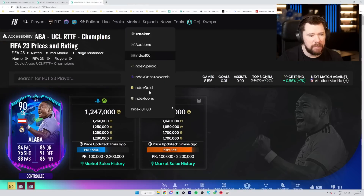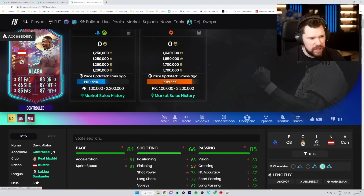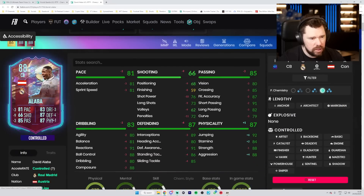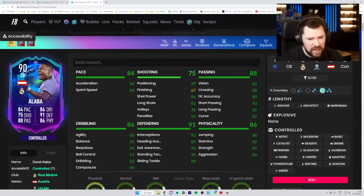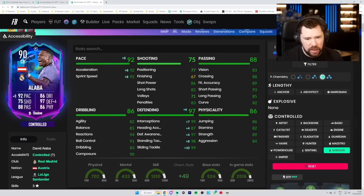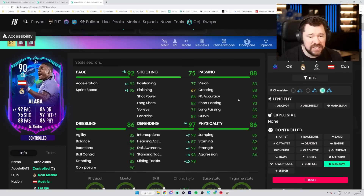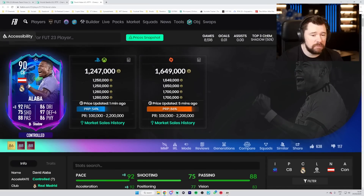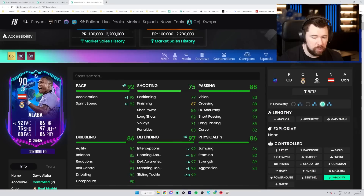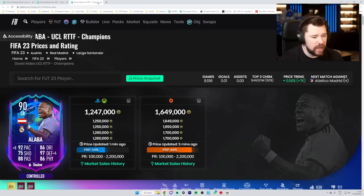David Alaba - this card compared to his other cards is much improved, even if he's still not there in some stats. Four-star weak foot, pop a shadow on him: great pace, great defending, great passing, great dribbling especially for a center back, very good physicals. He's just an insane card. If he goes and gets 91/92/93 rated with five-star/five-star or more traits, he'll be in people's teams for the whole game.